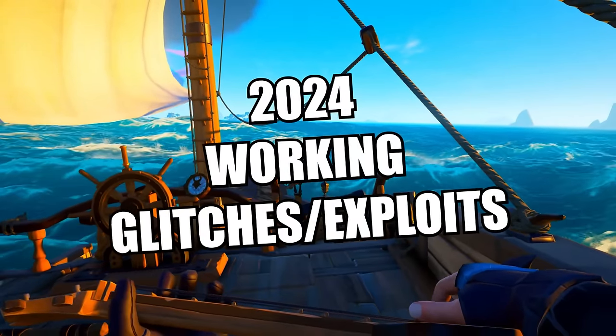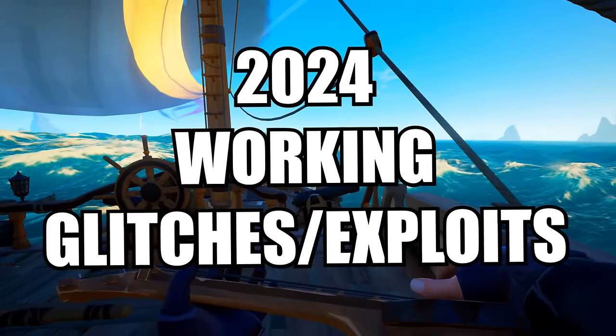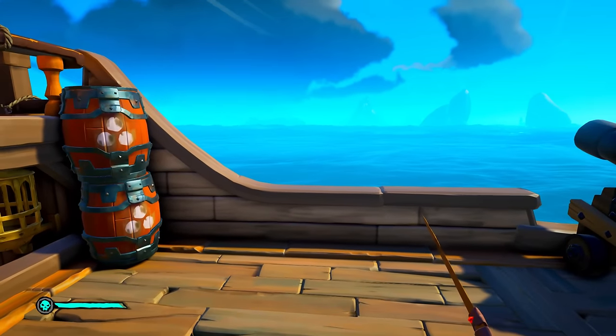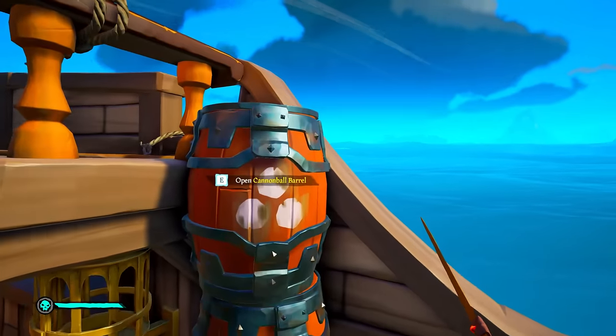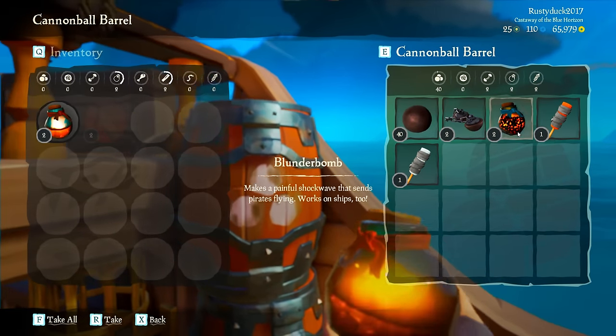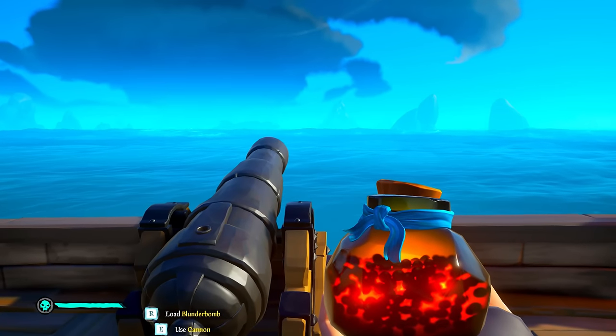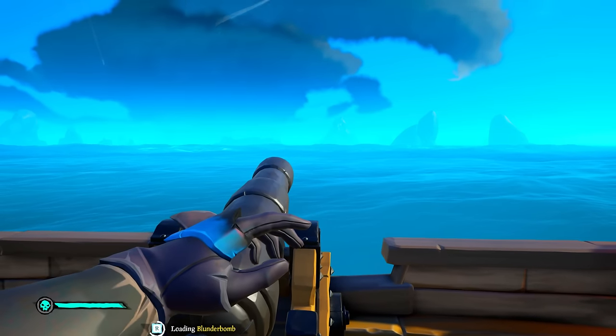Here are the top working glitches and exploits for Sea of Thieves in 2024. First, I'm going to show you how to get unlimited amounts of fire and blunderbomb ammunition. The way this works is stupidly simple — all we need to do is get some firebombs or blunderbombs in our inventory.